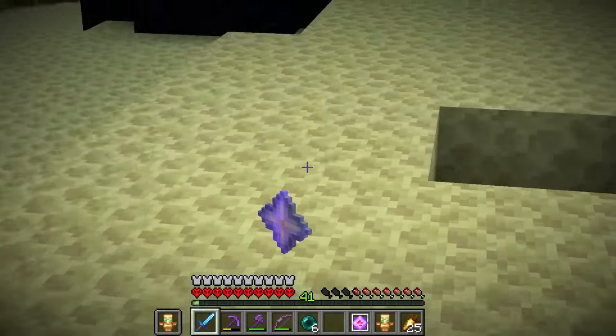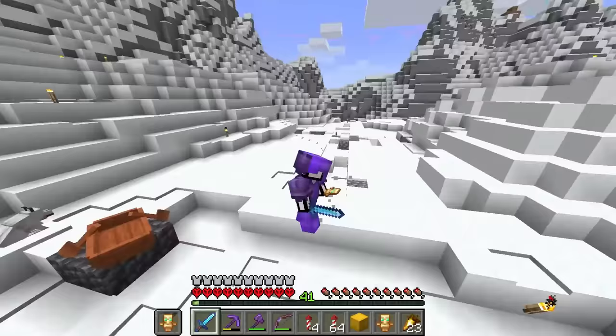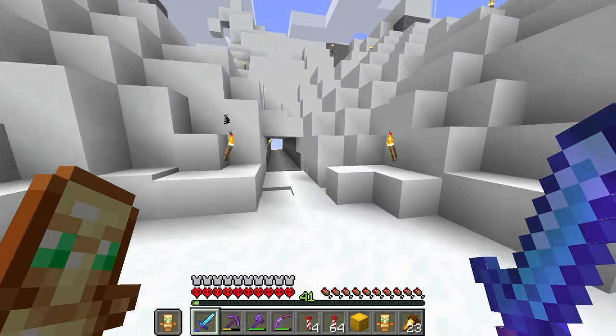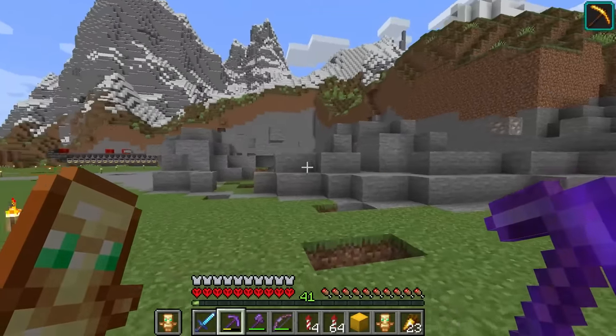We can't forget about this. Making 10,000 TNT is gonna require a lot of gunpowder, so I think it's best we make a very efficient creeper farm. That way we can just collect a bunch of sand while the farm is running. For this, we're gonna need a bunch of blocks, which is gonna come from flattening out this bit of land.